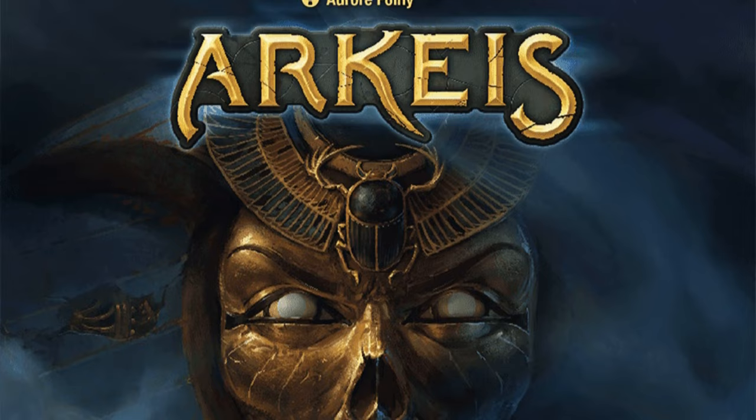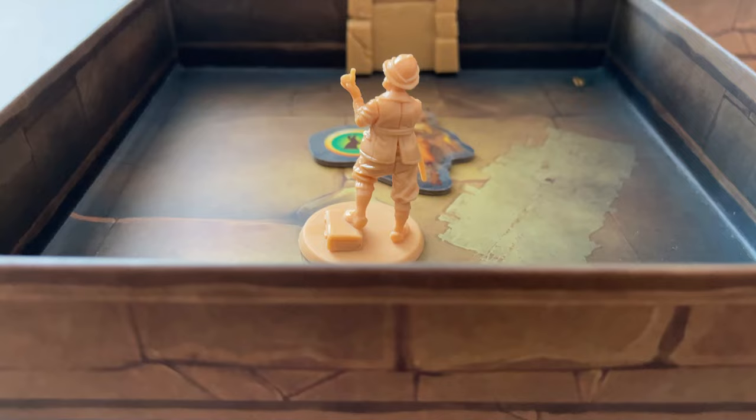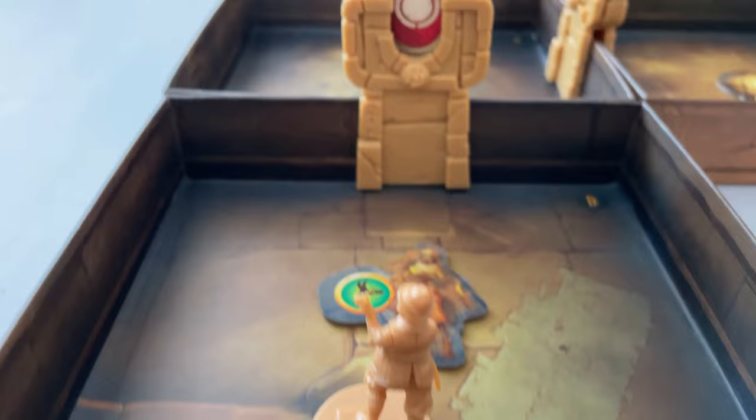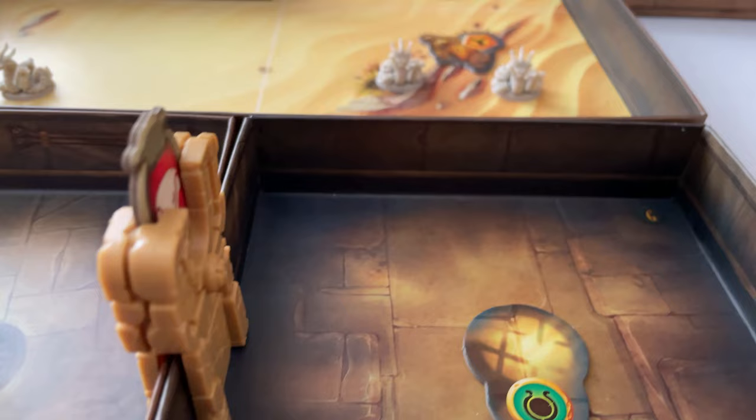This is a game for one to five players, plays in about 60 minutes per session. It's designed by Antoine Bowser, Corentin Lebrun, Ludovic Montblanc and Theo Riviera, and it's published by Ankama. This is a cooperative game where players embody explorers in a quest for knowledge, fortune and glory. Players will play through several episodes in this legacy style game, and the final episode will give the players either an epic ending leading to glory or a fall into oblivion.